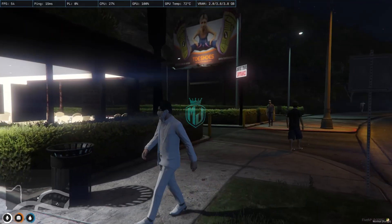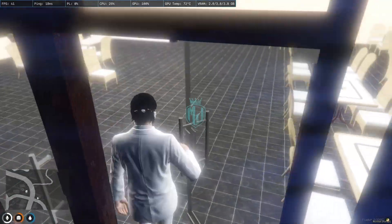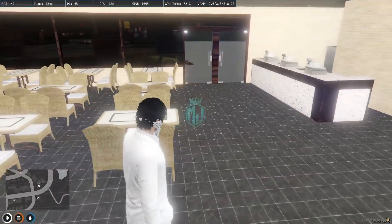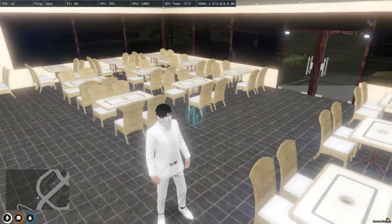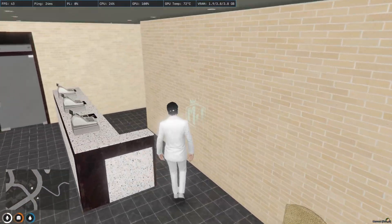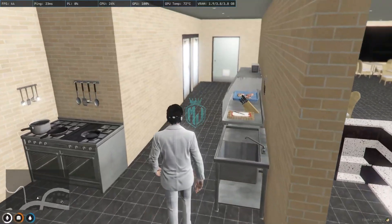So as you can see, this is the interior. You will get to see a lot of tables and chairs right there, and here we have the counter area. Then we have the kitchen area as well.